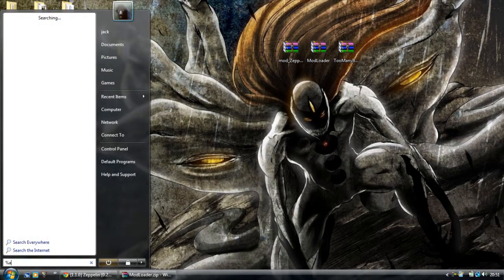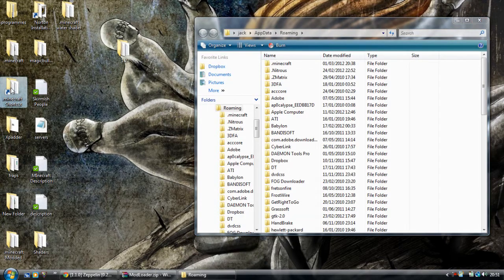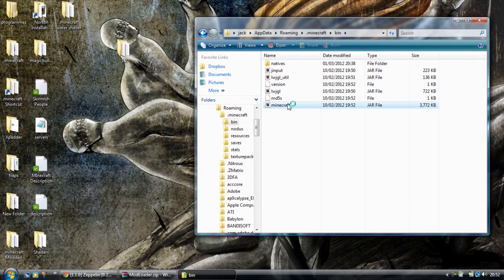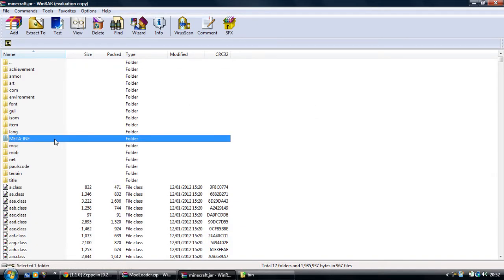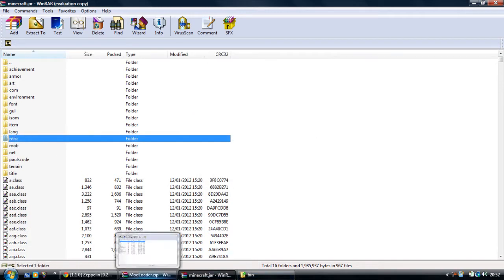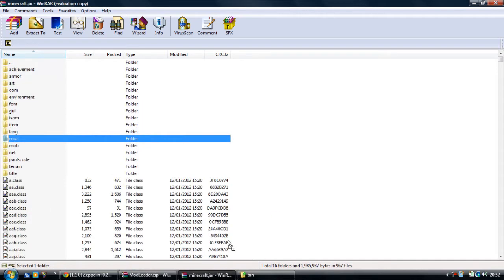Go to your %appdata. If you want to be quicker, just make a .minecraft shortcut. Go to .minecraft, go to your bin and open minecraft.jar - you can open it as a WinRAR file or as a 7-zip. You're also going to want to delete the meta-inf, as I say mostly in many of my videos. We're going to want to install Mod Loader so we can actually use the mod.